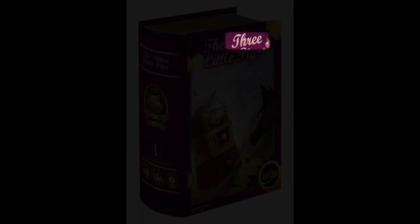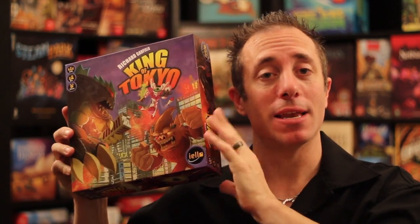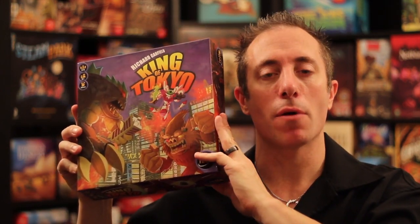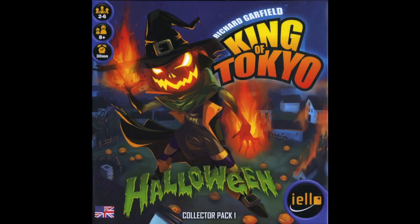Number three is actually an expansion for a game, so if you don't have the base game you'll need to buy both. It's the Halloween expansion for King of Tokyo. King of Tokyo itself is one of the best games to play with new gamers — it's so much fun. You're rolling dice in a King of the Hill style, where one person's in Tokyo and everyone's rolling dice trying to knock them off.